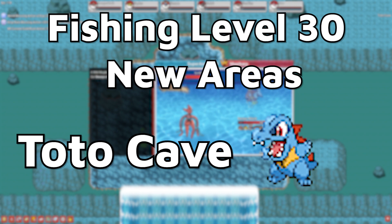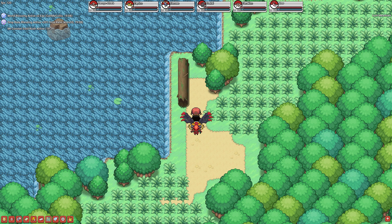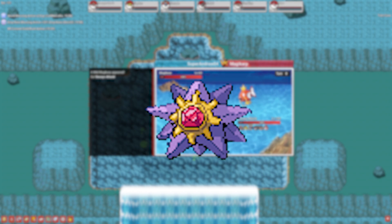At level 30, you get to start fishing in Toto Cave, which is where you can find Totodile. You can get to Toto Cave by going north of Cianwood City and going through the Lost Meadows, heading west across the water and following the path. You can also get Staryu here, which is pretty good. Starmie is a really good Illuminate Pokemon and just a good Pokemon in general.